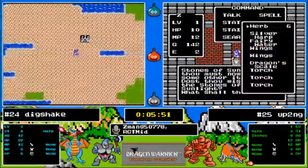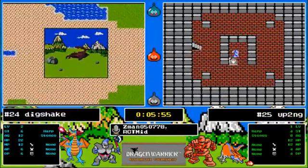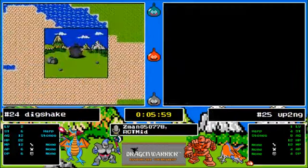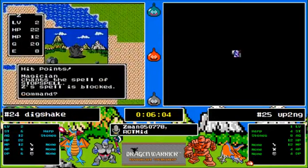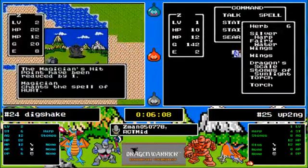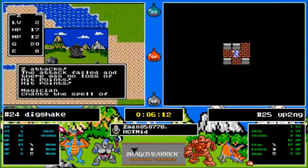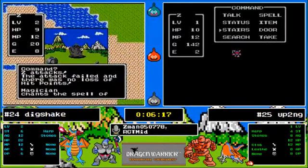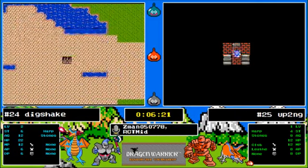I guess it was Dig Shake that got the stones of sunlight previously. Yes — now they both have stones and they both have the harp. Up To No Good picked up a club and leather armor. We don't have anything yet for Dig.